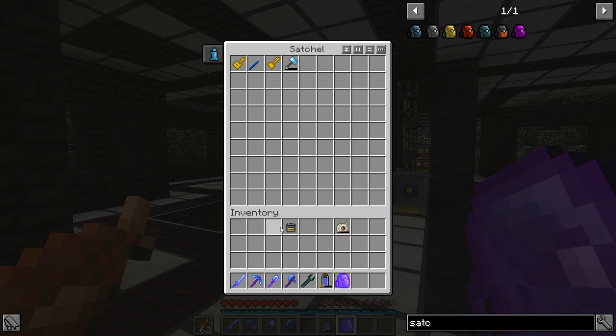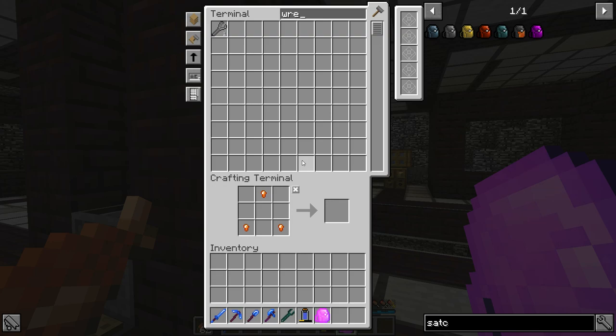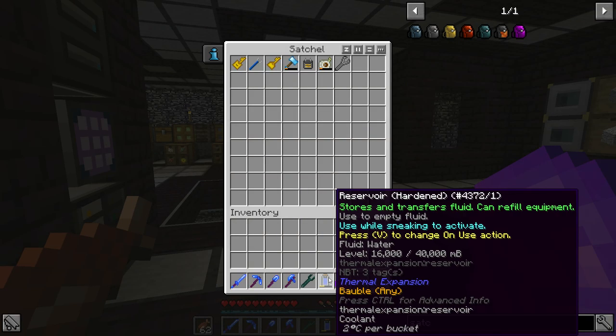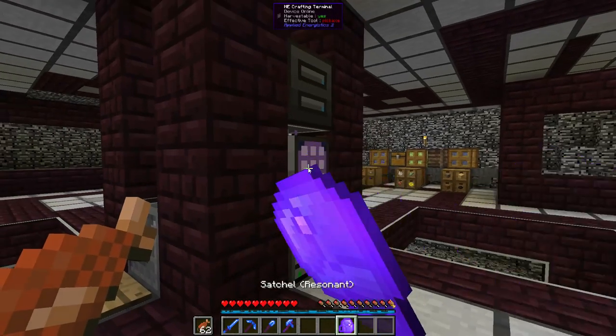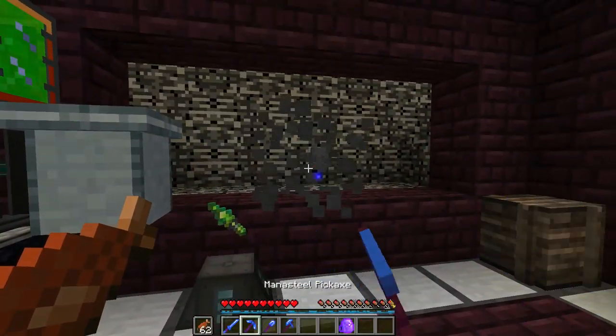We can toss in our wrenches, hammers, probes, and tapes — the ghetto wrench, the reservoir, and all the other stuff we're gonna need. That's really cool.